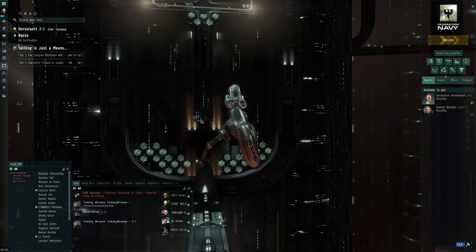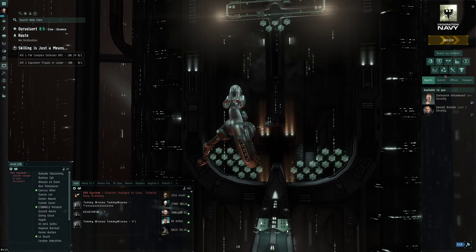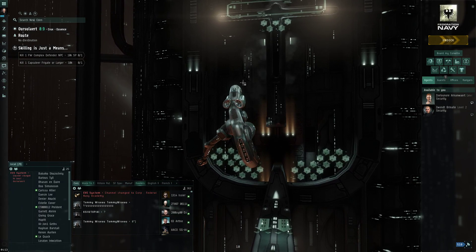The other loss I was really salty about: I built a Navy Vexor because I still had tons of LP. I bought a Navy Vexor and tried running a Triglavian site. I ran my first one, which went well - I completed the T1 site in time. Then I ran a second site after that.